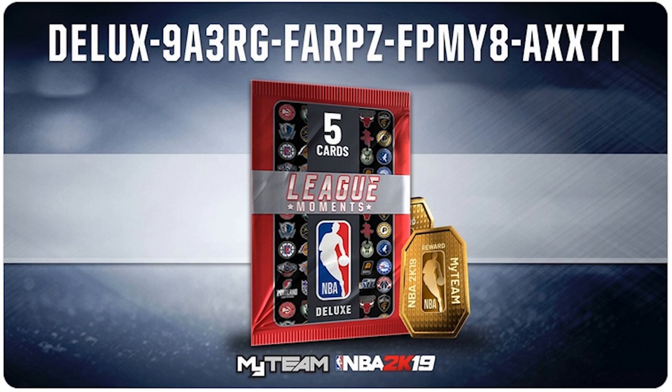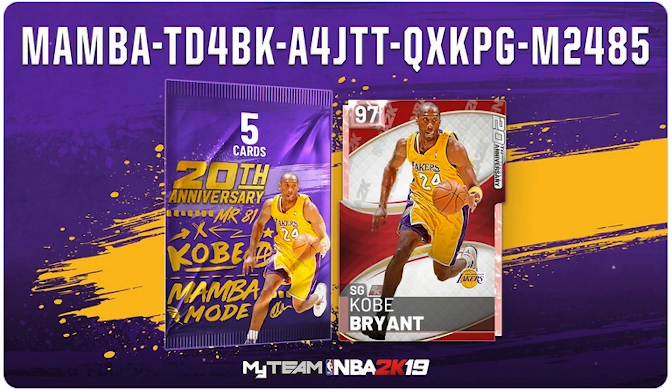Hit this code, put it in, let me know what you win. They just dropped this Kobe 20th Anniversary pack — you can win a Pink Diamond Kobe. Also 7,000 MT or 20 tokens on the board. Put this code in man, let me know what you win.